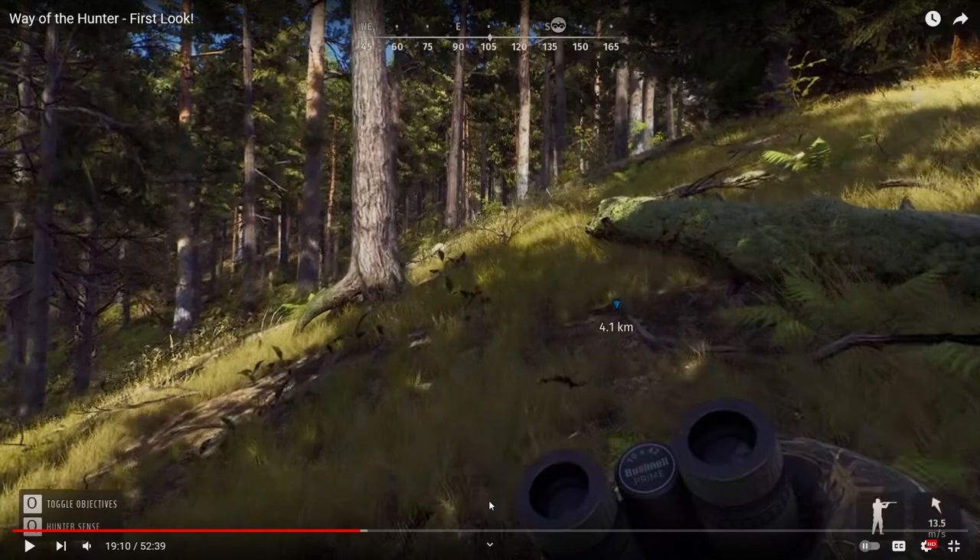One feature not everyone will be happy with: you can see the wind direction and your stance, but in Way of the Hunter there is no noise indicator — you don't know how noisy you're being. Your noise will scare animals off. You can pause, look at the map, and a pink trail will show in the direction of the wind — that's your scent, which animals can pick up. But for noise, you just have to judge it by what you can hear in the game itself.